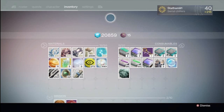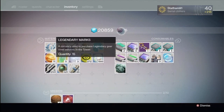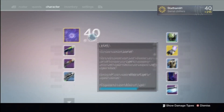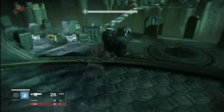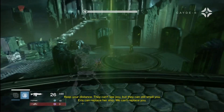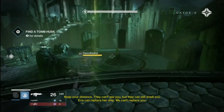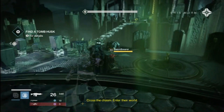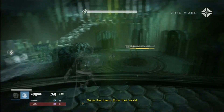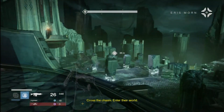I then acquired some legendary marks from the Daily Crucible, which is what you need to buy stuff. I only got 18 but I'll build that up as the week goes on. Carried on with the story missions, including one which was a stealth mission through the Crota Raid, which was absolutely amazing — third person all the way, having to stealth through without killing a single thing and just not being spotted. It totally changed how you played the game — it was awesome.